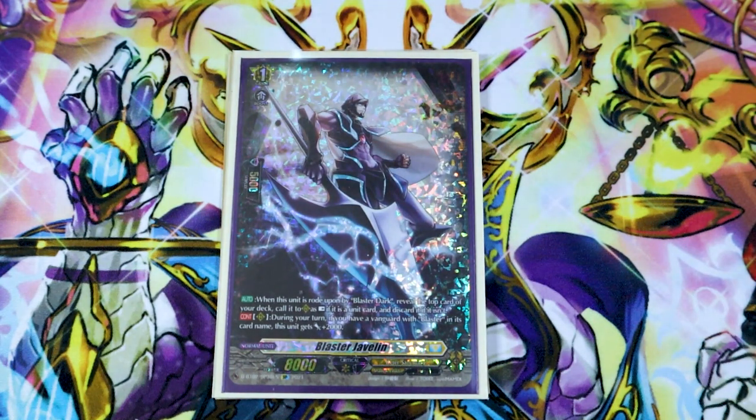Blaster Javelin is our next grade one for the ride deck. Javelin's skill is when you ride Blaster Dark on top of it, you look at the top card of your deck, call it to rear as rest, and if it isn't a unit card, you have to discard it. We don't run any orders so you don't have to worry about that. The second skill is Continuous Rearguard Circle — if you have a Vanguard with Blaster in its name, this gets 2k. So it's not just a 10k booster, it's a 10k beater as well. You can have an 8k behind it and still swing for 18, hitting those magic numbers against your opponent.